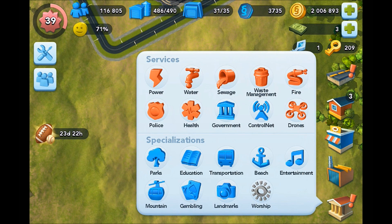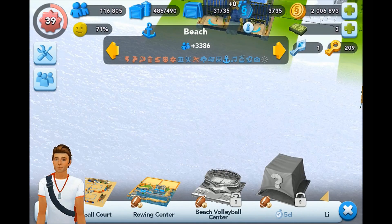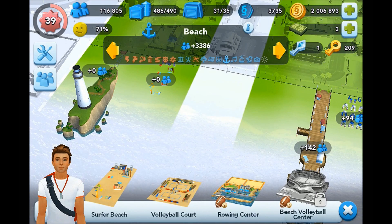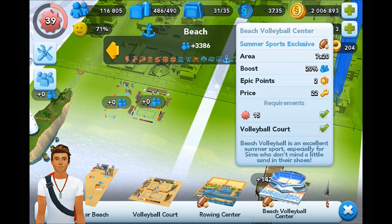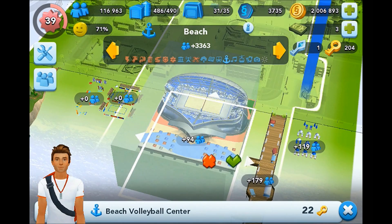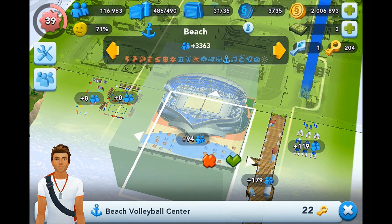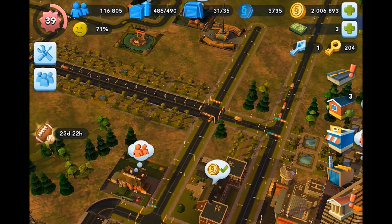Let's start with the Beach Volleyball Centre, which is down here. It's actually locked for me because I haven't placed a volleyball court in my city. Let's go ahead and do that now — only five golden keys. I've saved up tons of golden keys recently. There we go, that unlocks the Beach Volleyball Centre. I think it's an okay building — it's not my favourite from this week's set, but it looks pretty good alongside two little volleyball courts. You could imagine those being almost the practice court for the main match court.